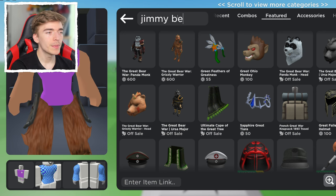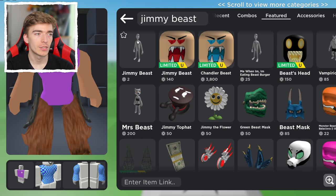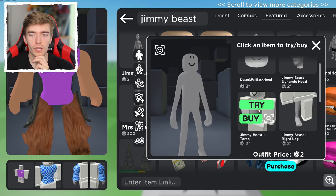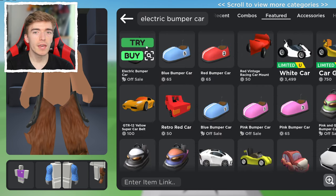Then we're going to search Jimmy Beast — yeah, that's the actual real name of Mr. Beast, which is very strange. What we want from this is his torso. This thing only costs two Robux, which is strange, but we want his torso.